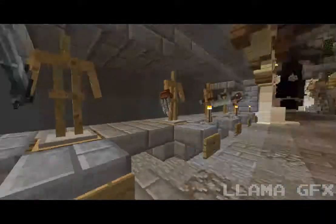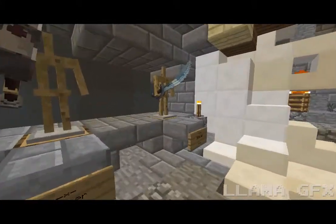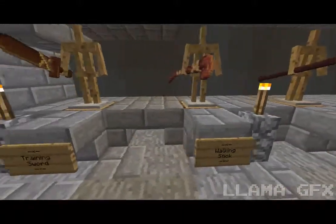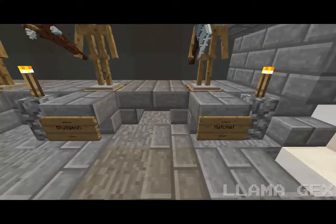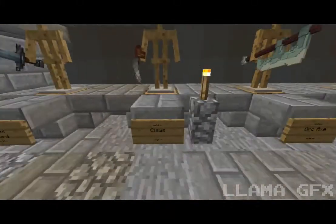This is basically all the green weapons — the commons. You've got scimitar, hammer, Chinese pike, walking stick, training sword, patchit, blood gem — or is that an orc axe?